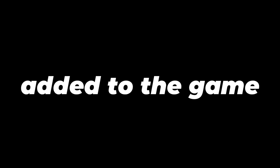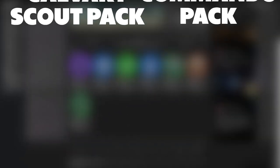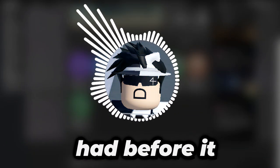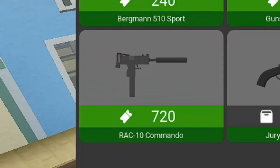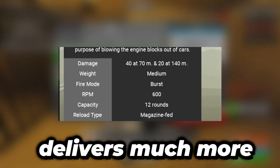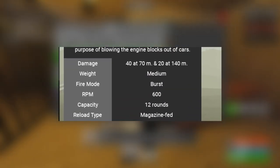Two new game passes have been added to the game: the Cavalry Scout Pack and the Commando Pack, which cost 435 and 895 Robux respectively. That's quite a noticeable increase compared to the two previous game passes, which were priced at 225 Robux. These two game passes follow the same formula as before. The Cavalry Scout Pack gives you the legendary Cavalry Scout Player Title as well as the Rack 10 Commando for free, which is a great gun. But the most important aspect is the MA1650, which I assume is a variant of the MA16s found at the No Way Hotel. This version delivers much more damage and offers similar stats compared to its MA16 counterparts while sacrificing ammo capacity.